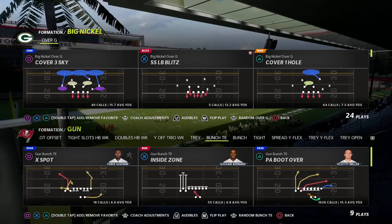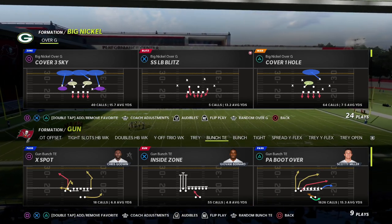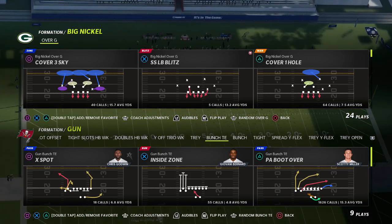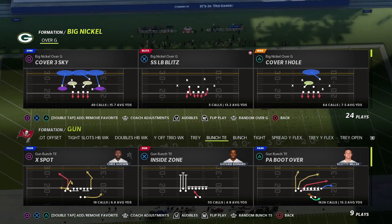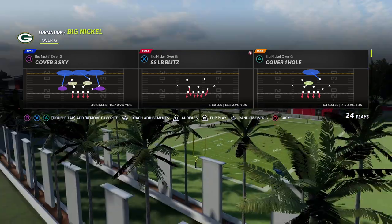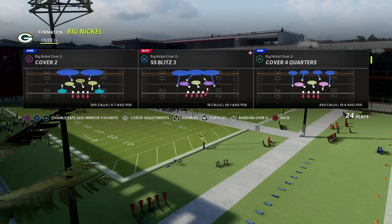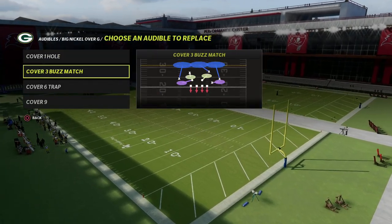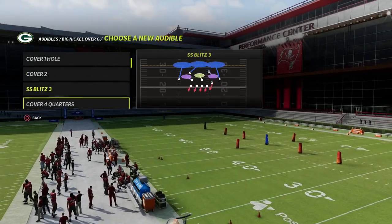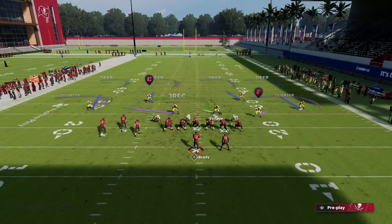Today we're looking at a concept that is really effective for stopping tight end bunch, tight end trips — any formation that has a nub tight end. This is a really powerful tip. We're going to show you how to stop the bunch tight end bomb. A lot of stuff is covered with this defense. You can run this out of Cover 4 Quarters or Cover 4 Palms, and I'll explain the big differences between the two.